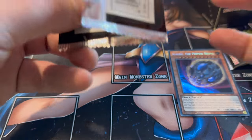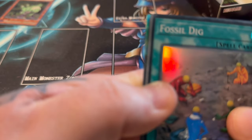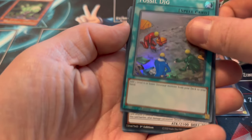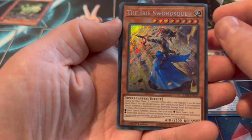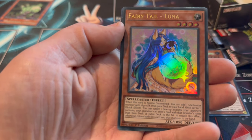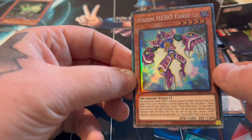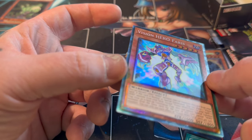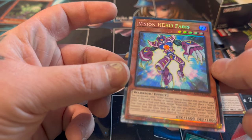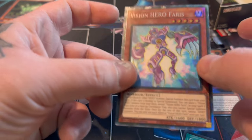Two last packs on this box - let's see what we can get. Oh, we have something in here! Fossil Dig, Dark Magician, Dark Magician, the Irish Soul Sword, Barretail Luna, and the Collector's Rare is Visionary of Farris. It's sort of hard to tell the difference - the Ultimate one seems to have a bit more going on.